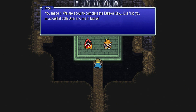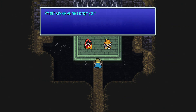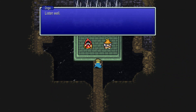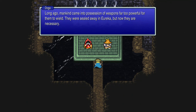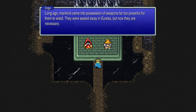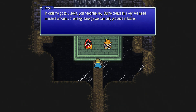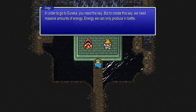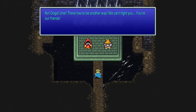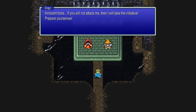Doga says: 'You made it. We are about to complete the Eureka key, but first you must defeat both Une and me in battle.' The warriors ask why they must fight their friends. Doga explains that long ago, mankind possessed weapons too powerful for them to wield, sealed away in Eureka. To create the key needed to enter Eureka, they need massive amounts of energy that can only be produced in battle. Doga then takes the initiative and attacks.